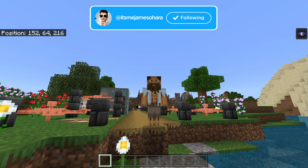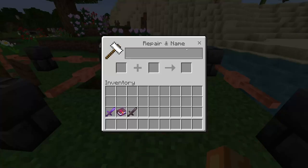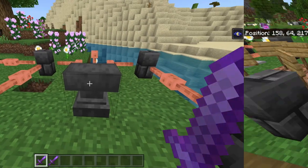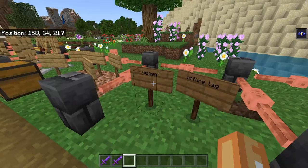Let's get straight into today's video. Number one: the anvil — for whatever reason, if I go ahead and enchant an item, there is no sound. It is completely soundless. So yeah, number one: soundless anvil.